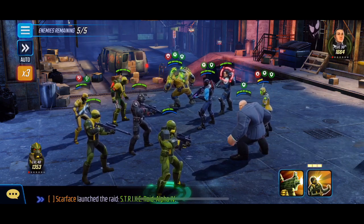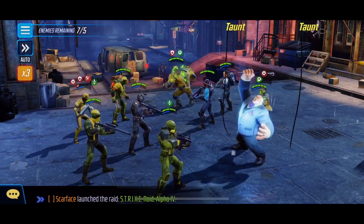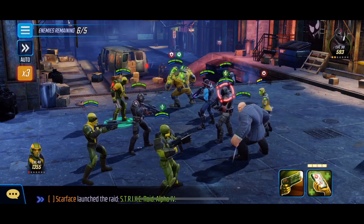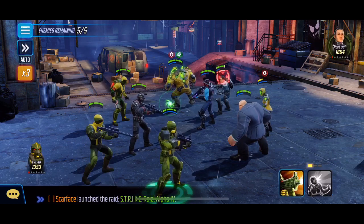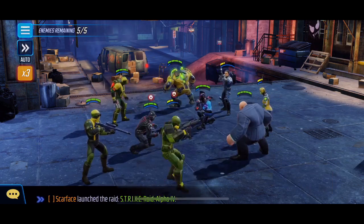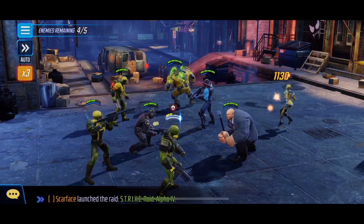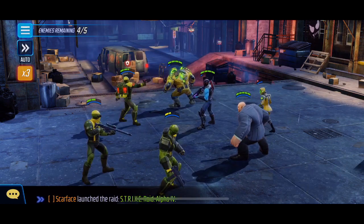I'm picking Aim and A.I.M. Agents because these guys hit like a rock and will take opponents out easily — though I'll probably jinx myself again so I'm not going to say anything. They've got a pretty random opposing team so I'm not too worried.